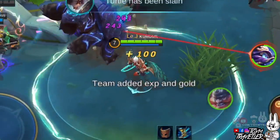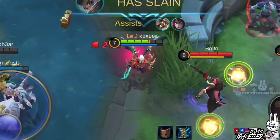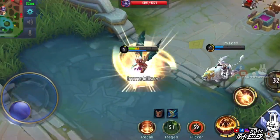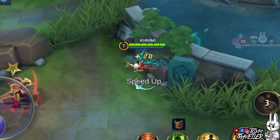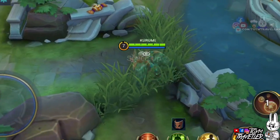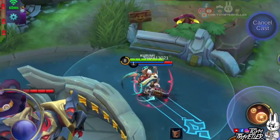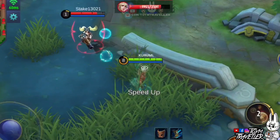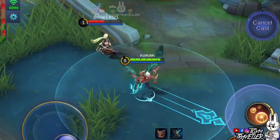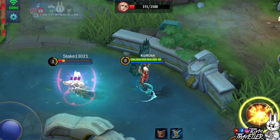Kaja's second skill is what you need for mobility. With the ability to dash towards a specified direction, you can either escape death or chase enemies. This skill can also let you pass through walls, making it really good for chasing or escaping. This skill also drops 3 lightning bombs that deal damage to enemies when they step on them. This might look just like a ball, but it can be really painful when you step on it, and it's a good combo with your ultimate skill.